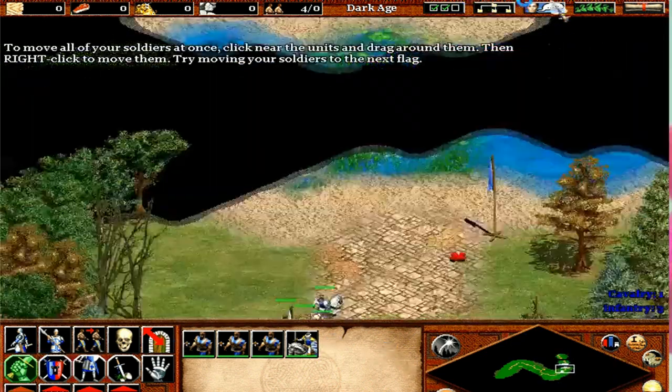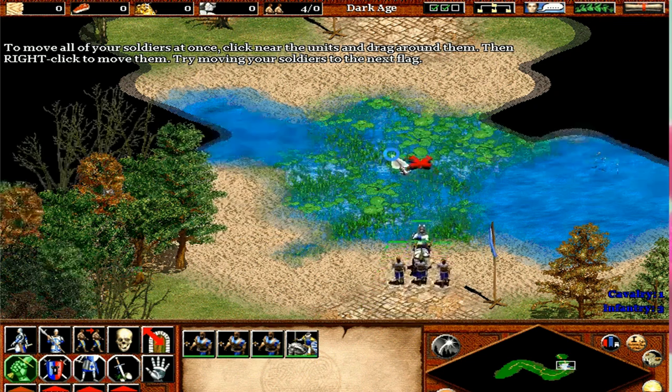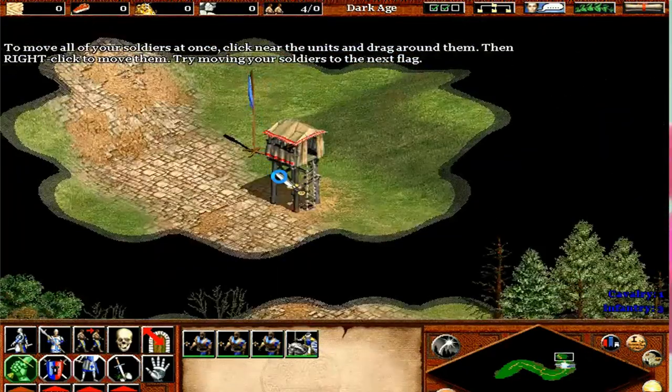To move all your soldiers at once, click near the units and drag around them. Then, right-click to move them. Try moving your soldiers to the next flag.